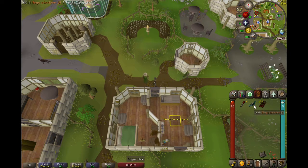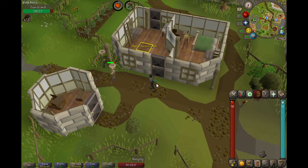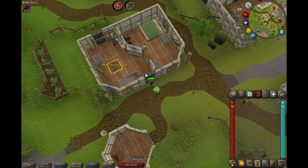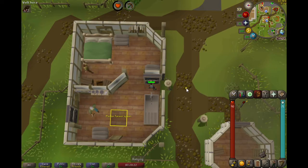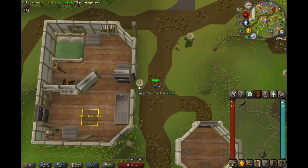Turn auto-retaliate off and lure this town guard with the staff right here. You do not want the town guard with the bow, only the one with the staff. Pull him right next to the house like such and run through him. Then dragon spear spec him three times like this.